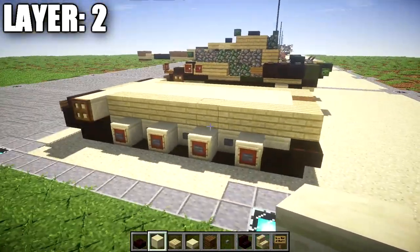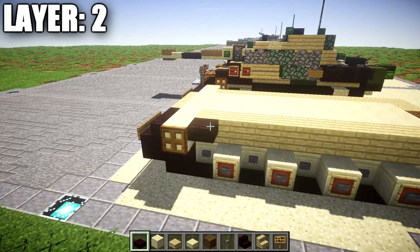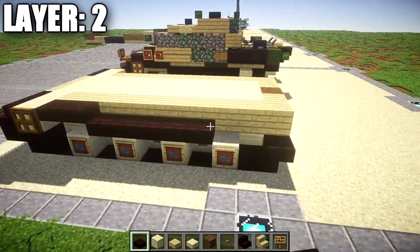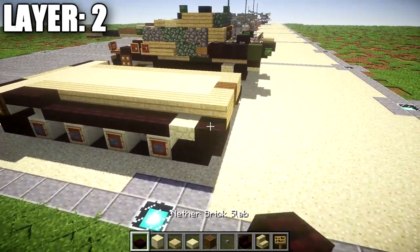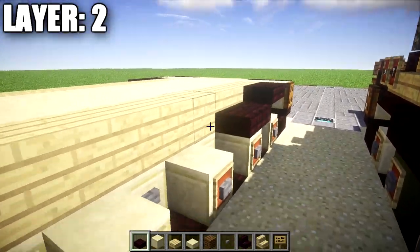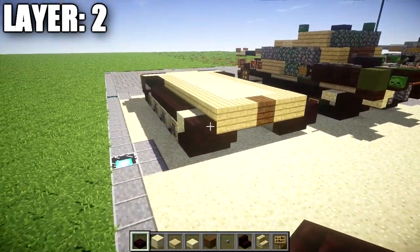On the sides we need to complete the tracks. From the smooth sandstone block with the wooden trapdoor, place down two nether brick top slabs, followed by six nether brick slabs, then a sandstone slab, and then a nether brick slab going back. Same thing on the other side: two nether brick top slabs, six nether brick slabs, a sandstone slab, and a nether brick slab going back.